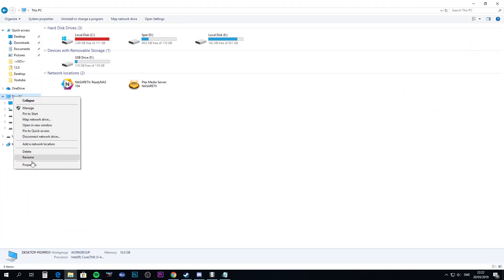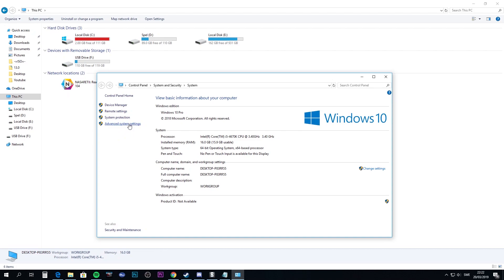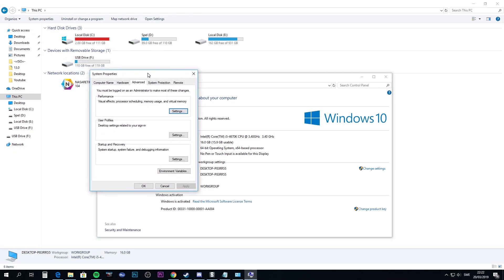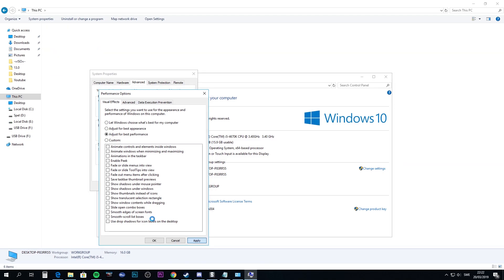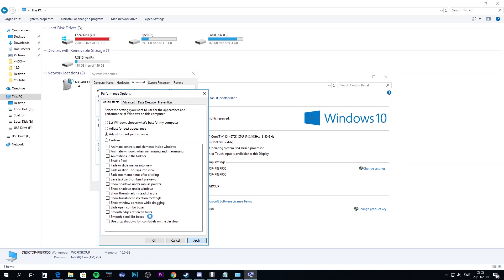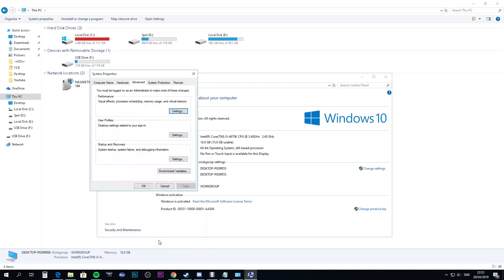The next thing to do is right-click This PC, go to Properties, then Advanced System Settings, and press Settings again. Choose the option 'Adjust for best performance.' This makes Windows itself run a little more smoothly, so apply that. That should help us run the game a little smoother.